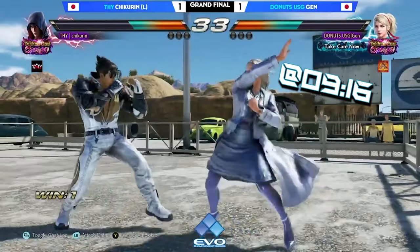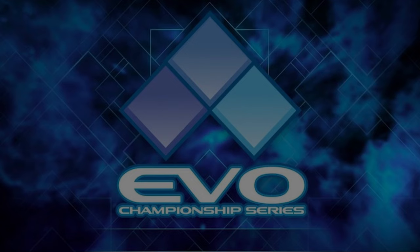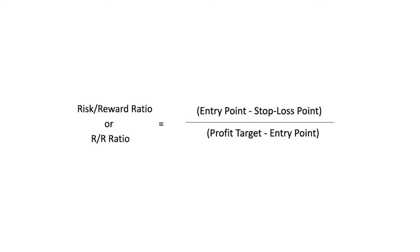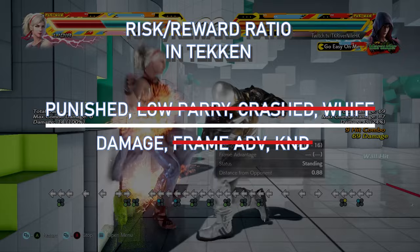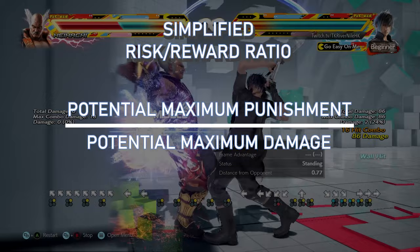If you examine the set carefully, Jane did many down-back-2 moves throughout. You might think down-back-2 is mediocre as a low. It is excellent against most of the cast, but not a few, including Gene. This is a very common risk-reward concept applicable in fighting games. To simplify the calculation, we can neglect other factors like frame advantage or hit properties, and use pure damage to get a number. The equation is: potential maximum punishment (the risk) divided by potential maximum damage (the reward).